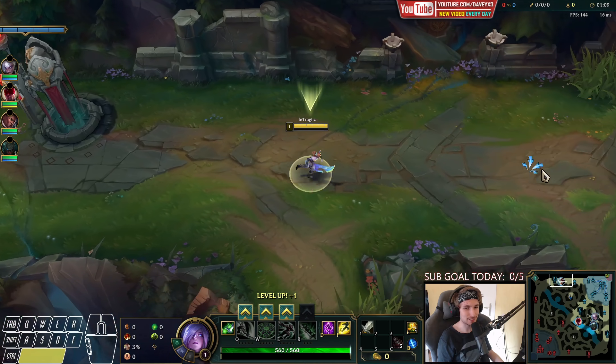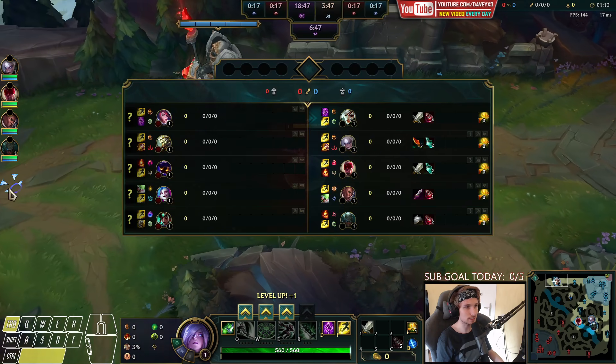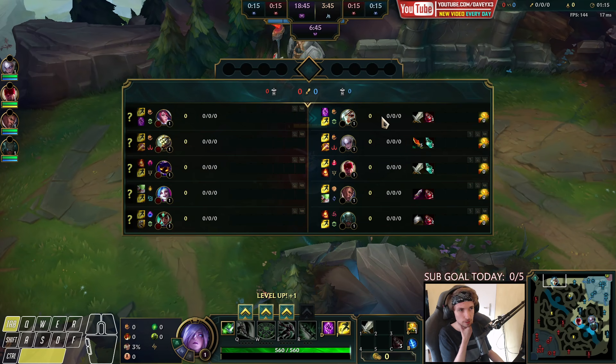Welcome back to another episode of the Unranked to Diamond series. We are currently in Silver One. Fiora seems like she might be a smurf, and Faker might also be a smurf in this game, but outside of that there aren't really that many smurfs, so we're roughly playing against gold elo.